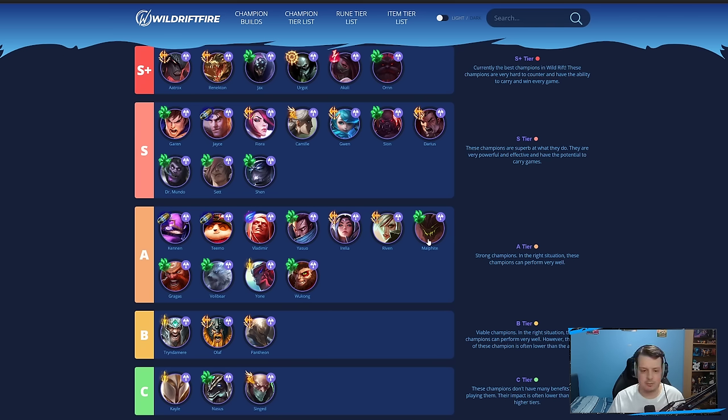Malphite is one of the weaker tanks — he still has ways to win fights with his ultimate, but the other tanks above just have an easier time. Same with Gragas — tank Gragas in the Baron lane just isn't as good right now. Volibear is pretty decent; you can go Trinity Force and do well in the Baron lane. Yone is also pretty decent.